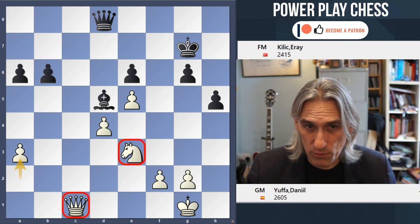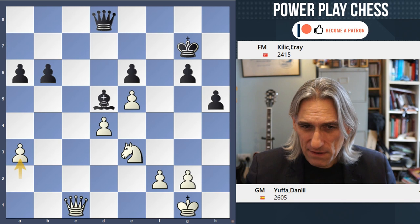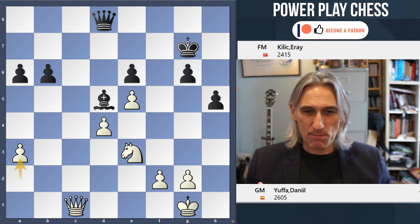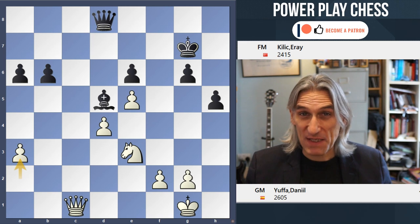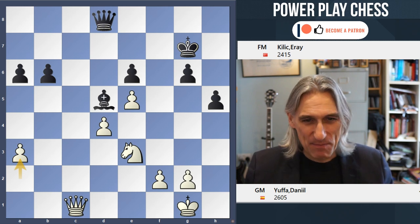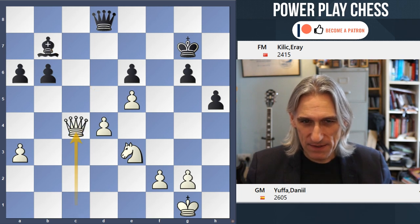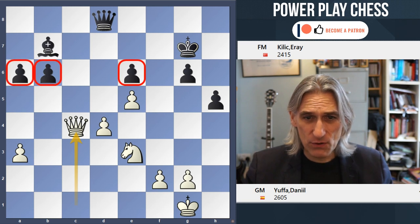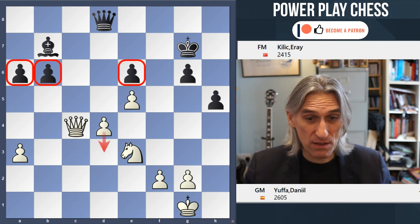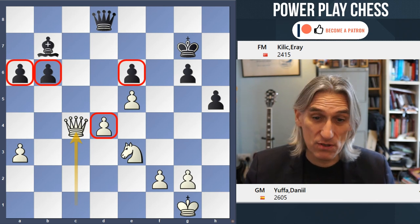The queen is on an open c-file, the king is a little bit insecure. All in all, it seems that white has pressure here. What is the computer's assessment of equality based on? Well, it's based on the fact that if black defends absolutely correctly for the next however many moves, it should be a draw — but that's really tough. Black is under pressure. There are quite a few weak points to attack in black's position, whereas for white, not so many. You could say the d-pawn needs protection, but there are more weak points in black's position than white's.